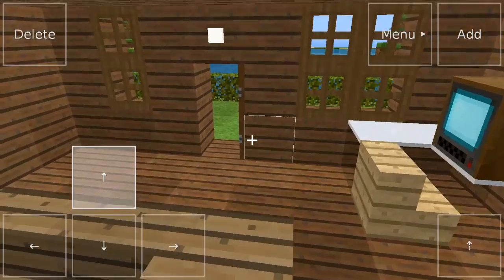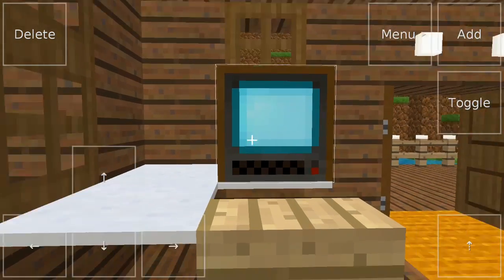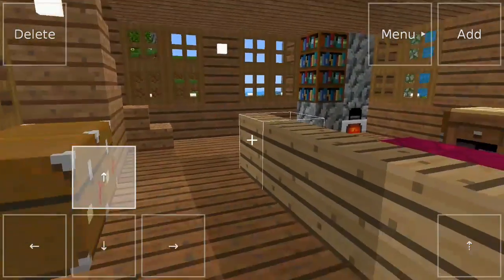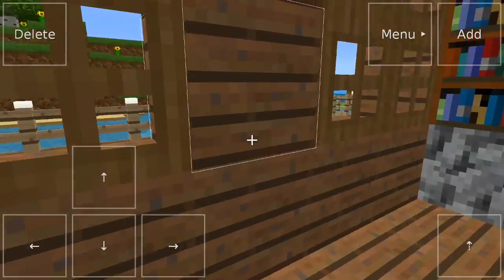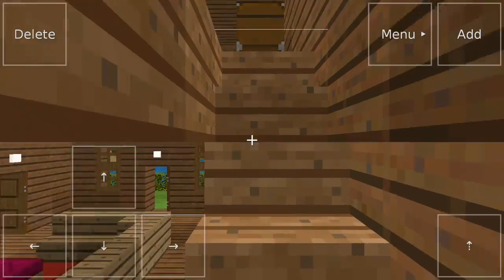This is not Minecraft as it is supposed to be — this is Exploration, it's like a rip-off of Minecraft. We have a computer, I guess — it goes on and off. We've got some light, just to kind of add some warmth to this house, because otherwise it's going to look so empty.